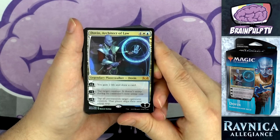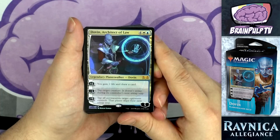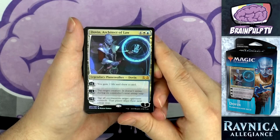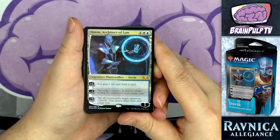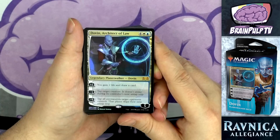A six-cost planeswalker is obviously not super great, but that's very standard for planeswalker decks — they usually run around five or six mana. The five loyalty isn't bad since it means it'll hopefully stick around a little while. The plus-one of gaining two life and drawing a card is nice; card draw is obviously great, though life gain unless you have a deck built around it isn't always as useful as you might think.